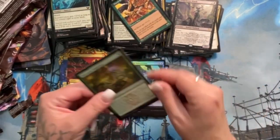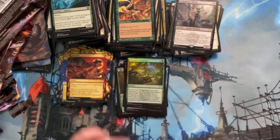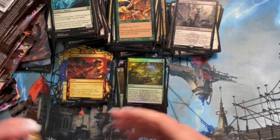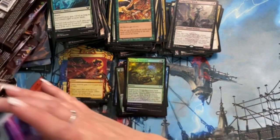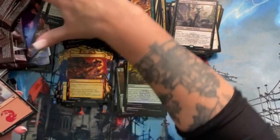I always love seeing Tempest cards — Muscle Sliver! Emergent Sequence is a foil uncommon there. Okay, we're getting down to the last few packs — I need to reel in my excitement. It's just wild, absolutely wild, the stuff I've gotten from this box.